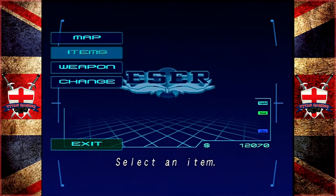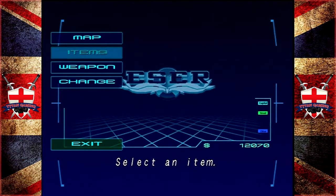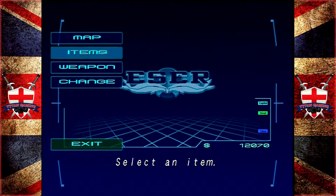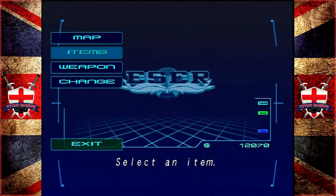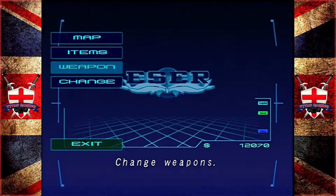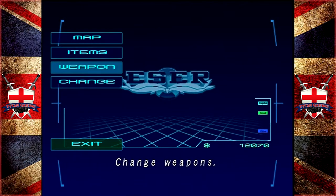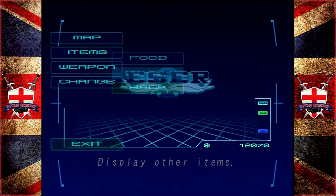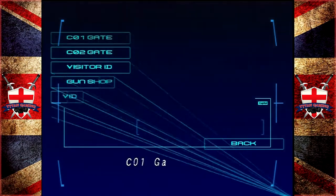We've already grabbed all the ammo and stuff in the party room. I did go and test it — I made sure that the two boxes of rockets is all that's there. So we don't actually miss anything. We want to go to items.